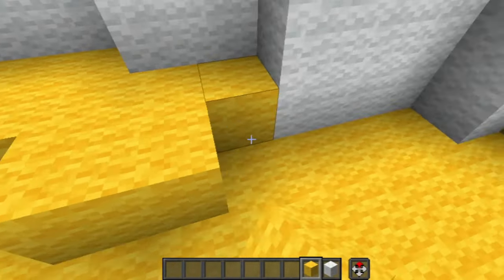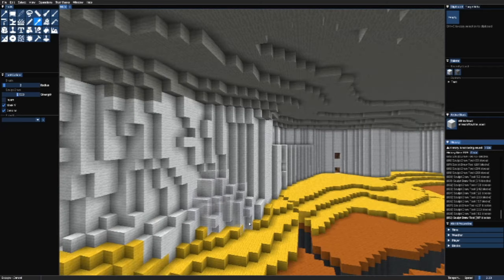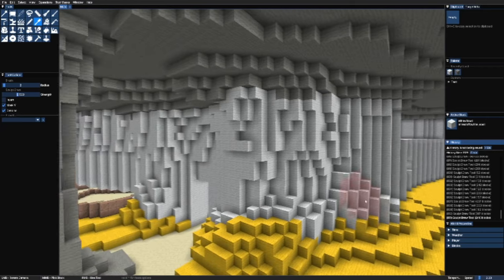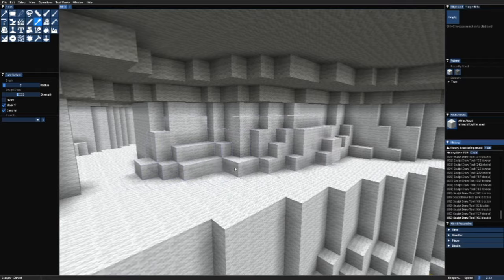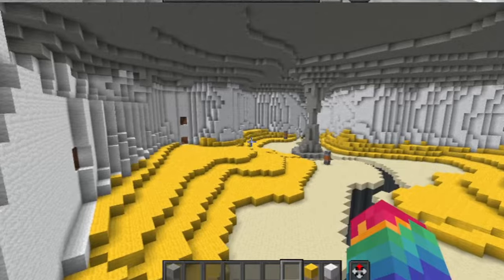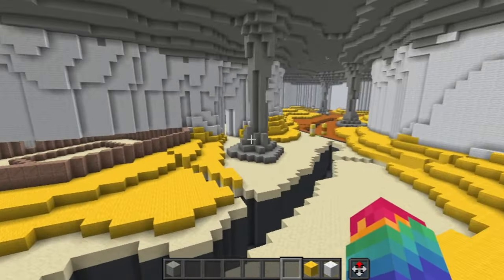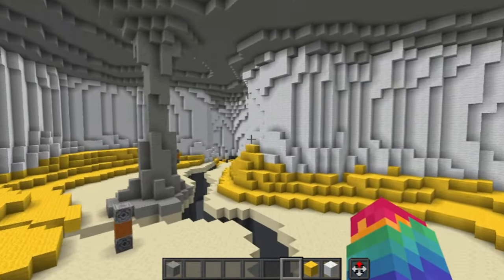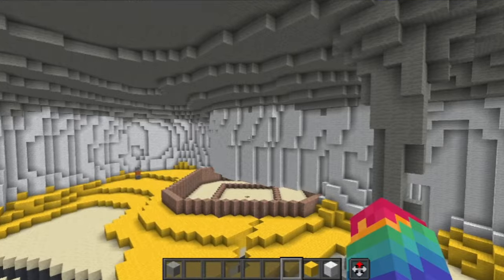One drawback of using this tool is that it adds more than just one layer of blocks. So now I'm going to have to painstakingly paint only the topmost layer a different color to remove all the unnecessary blocks underneath. And there we have it — a significant improvement already. It resembles a natural cavern much more now, though it's still somewhat jarring with all the different colors of wool. I'm happy with how the shape has turned out though.